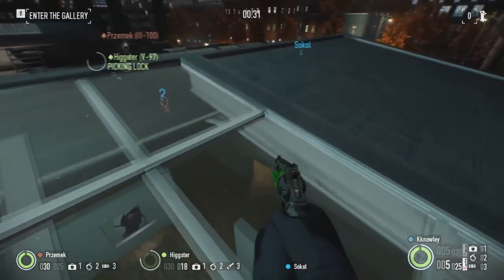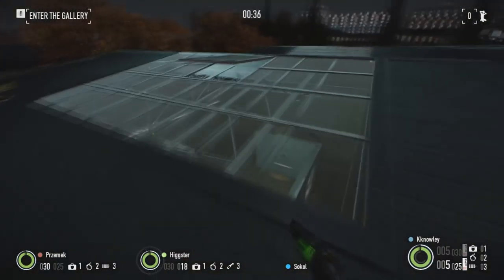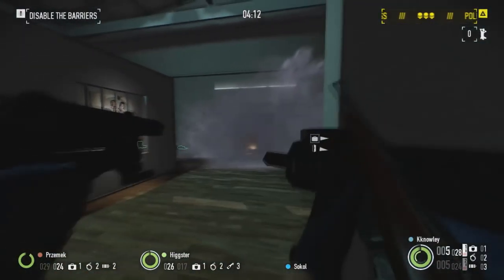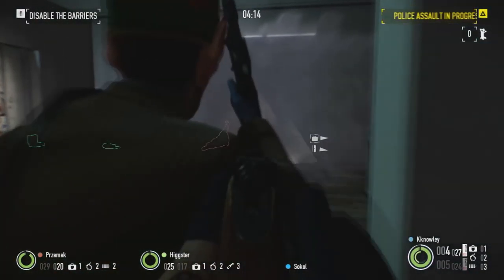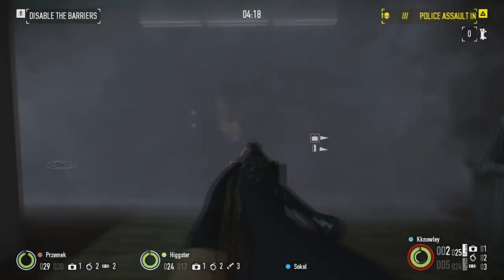I'm a massive fan of when Overkill decides to add their weapon skins in a free and enjoyable to unlock fashion such as this. So this is my guide and sort of tutorial on how I went about getting the achievement. There are certainly a fair few tips I think I can give you to make your experience a little easier. I did do it with one friend and one random guy that I met while joining lobbies trying to find people interested in picking this one up.